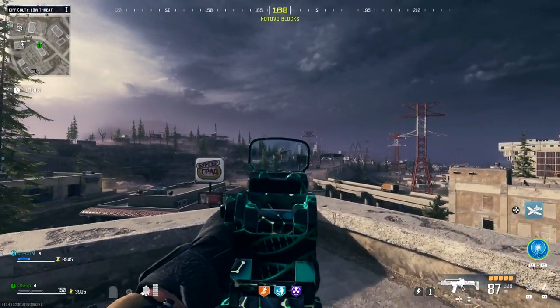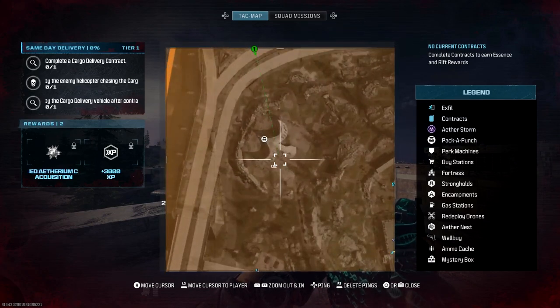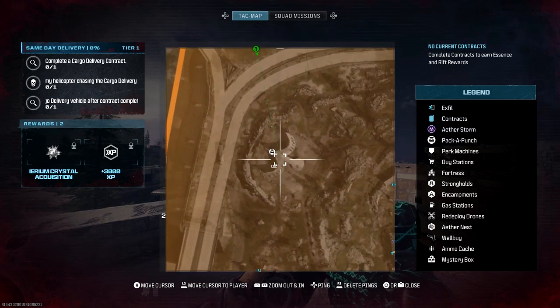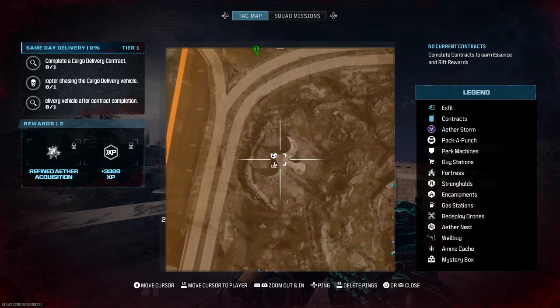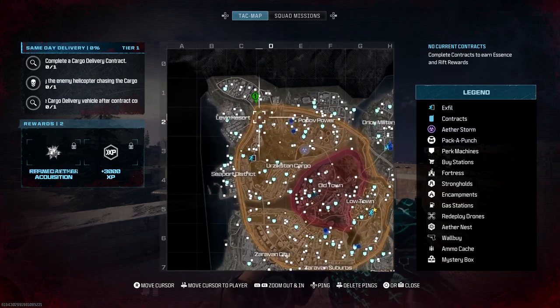Welcome back to the channel, it's Gazit. I hope you're all having a fantastic day today. In today's video we're playing Modern Warfare 3 Zombies, and today's actual topic we're going to be looking at how you can get yourself a free perk within Modern Warfare 3 Zombies, and it's actually very simple to do.